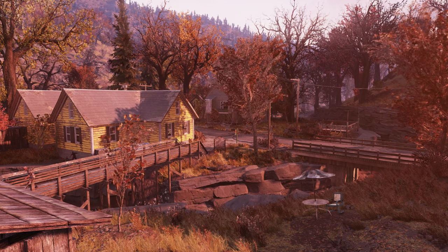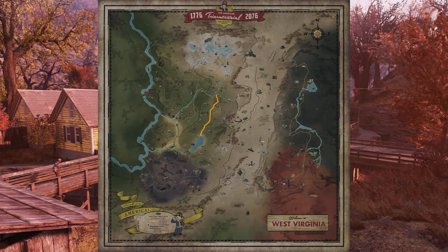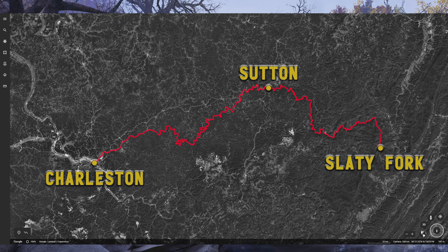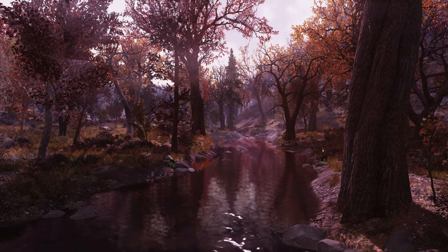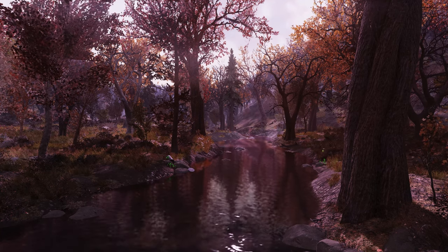Technically, the stream flowing through Helvetia isn't the Buckhannon River but one of its tributaries. There is a stream flowing past Helvetia in-game, but it's running south and has three other potential names. Up next, we have the Elk River, which runs from Sutton to Charleston — though in truth it's far longer and starts far to the east of Sutton. While in-game Sutton doesn't have a river, Flatwoods does, and the two towns are swapped in location in-game. Thus, this river is a representation of the Elk River.